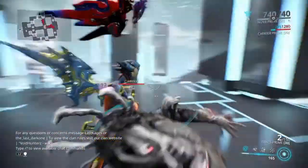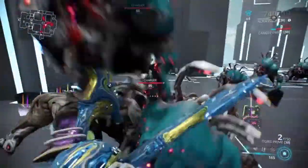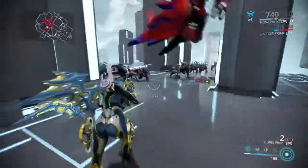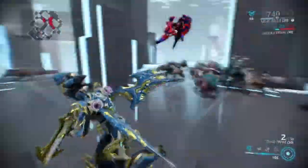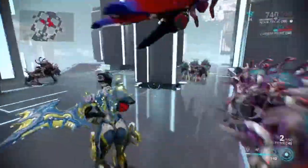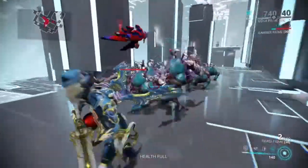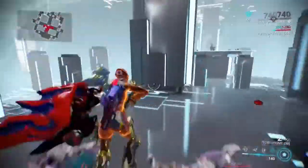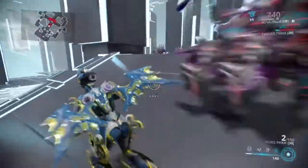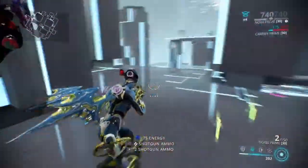Once again we have 20 level 80 chargers — and as we already know they're pretty fast to begin with — so let's see how fast we can really get them moving. Yeah, that's pretty fast! This is really going to help you speed up your games and farming. If you're on survival using Speedva, you're going to get more enemies to kill and more resources in 10 minutes than you would without Speedva. Slova would have gotten a lot less. Speedva is just great all around, and her Antimatter Drop is still going to decimate everything in a huge range at high levels.